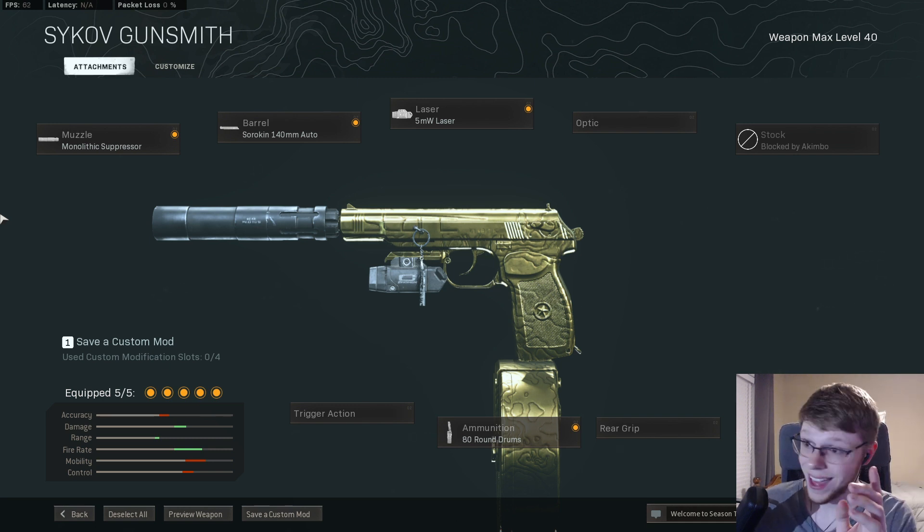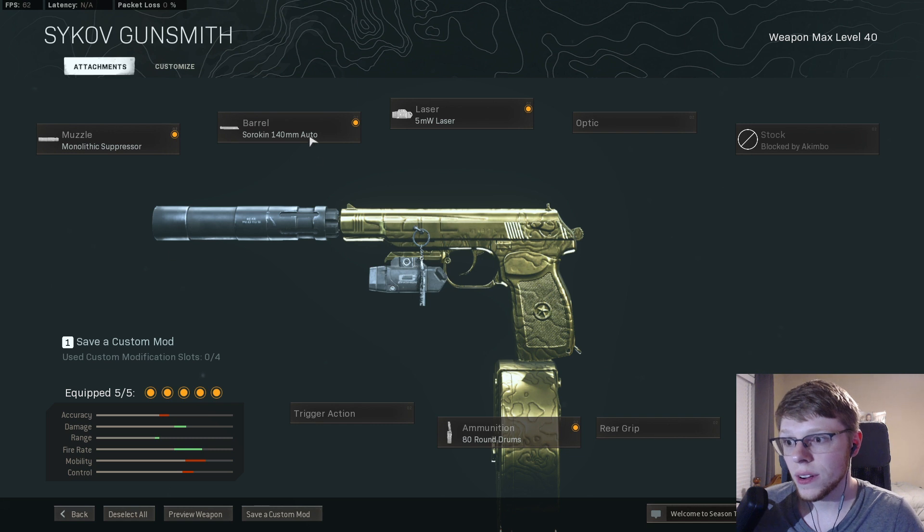Anyways, use this class now before Activision patches it. Use it now. Monolithic Suppressor, Auto Barrel, 5 milliwatt laser, Akimbo, and an 80-round drum mag.